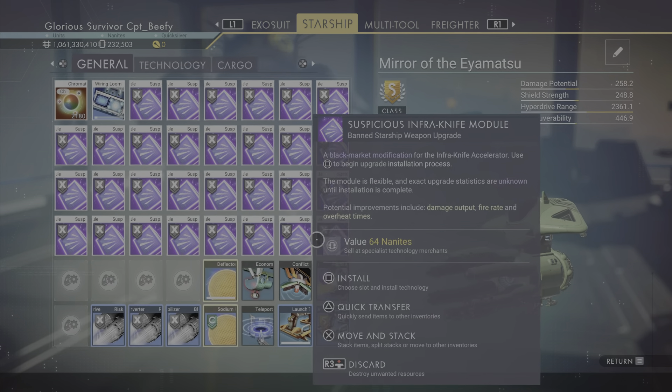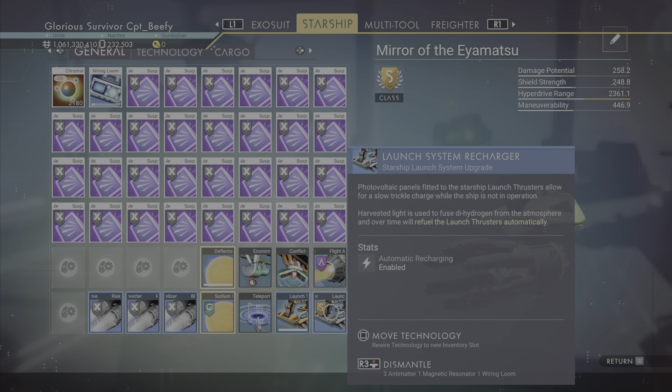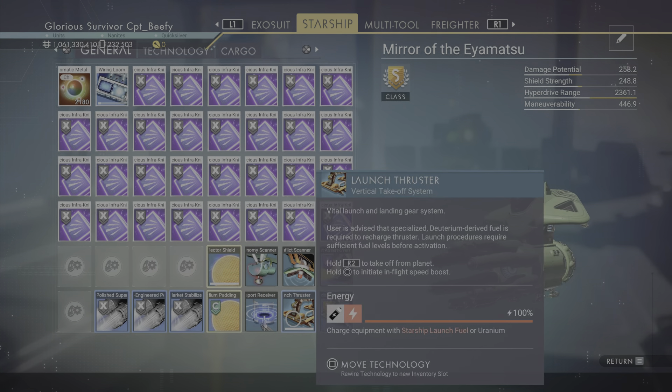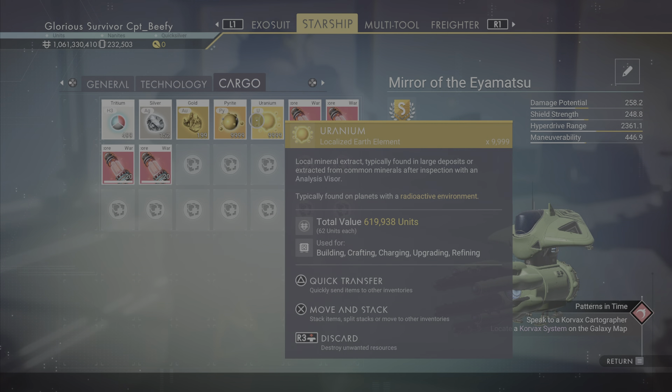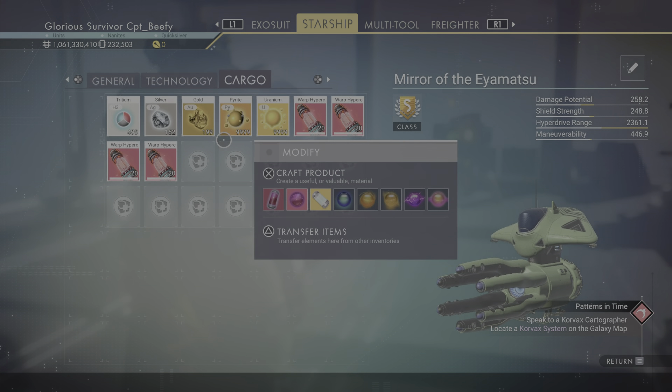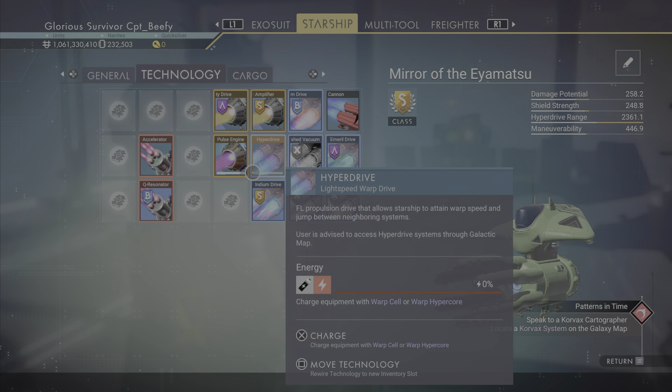We've done some of that so far. We've got all the hyperdrives in, we've got the two basic pieces for the infraknife, some basic pulse engine stuff, of course the photon cannon — which I wish you could get rid of, but you can't. We also put in all the conflict scanners, the launch thruster, and the system recharger. I don't do the efficient one anymore because it just doesn't feel needed, especially when you have automatic recharging. Unless you're doing a lot of jumping on a planet, it just takes up a spot. Instead, I just keep a bunch of uranium on me. We're fully loaded with pyrite and uranium for the pulse drive and launch drive, just in case, and then plenty of warp hypercores.